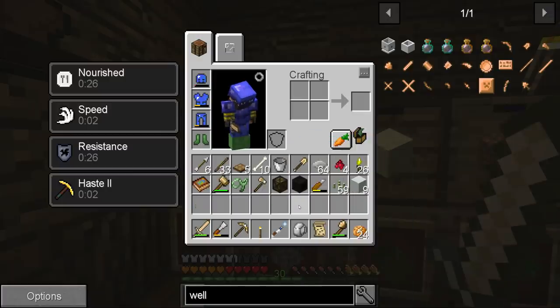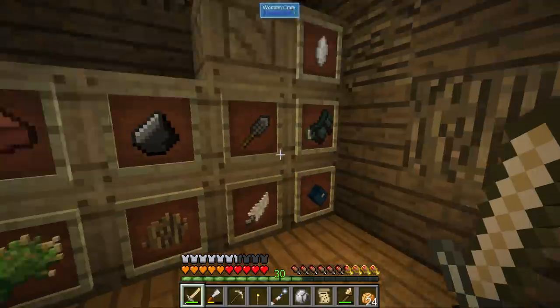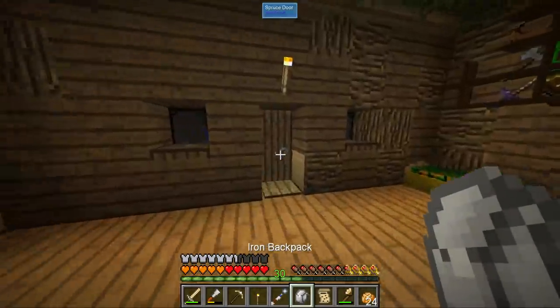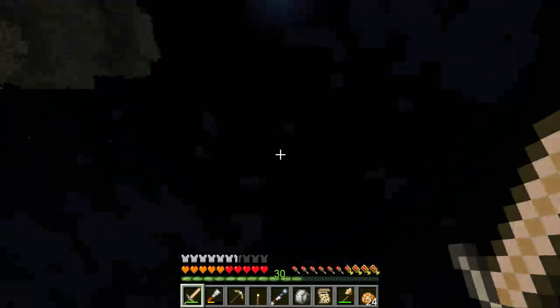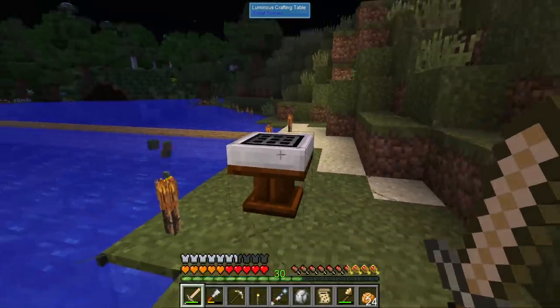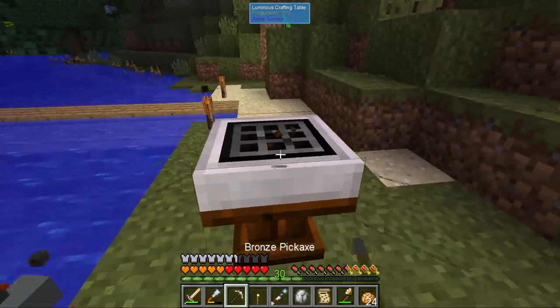I'm a stupid idiot — you need a wand to initiate it. So we need night time — sweet, we have it! Looking for stars. The way this works is the table gets energy, and the closer to midnight it is, the more energy it gets. Y-level also affects it.